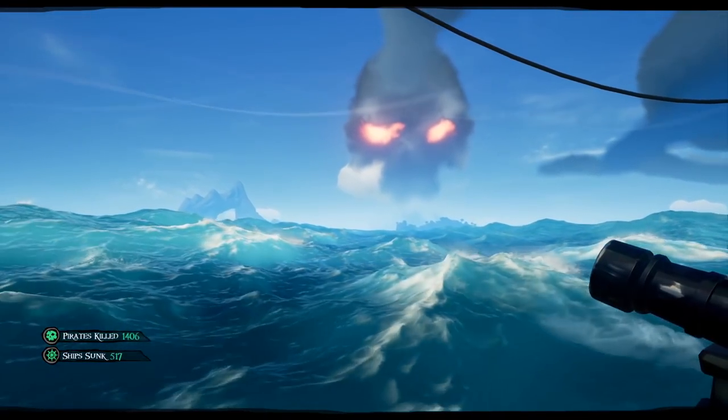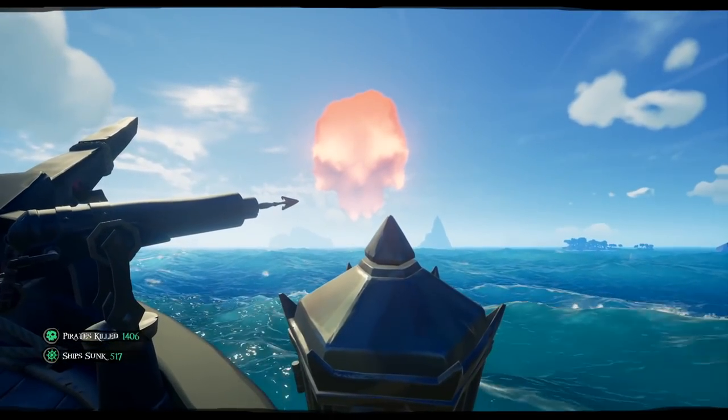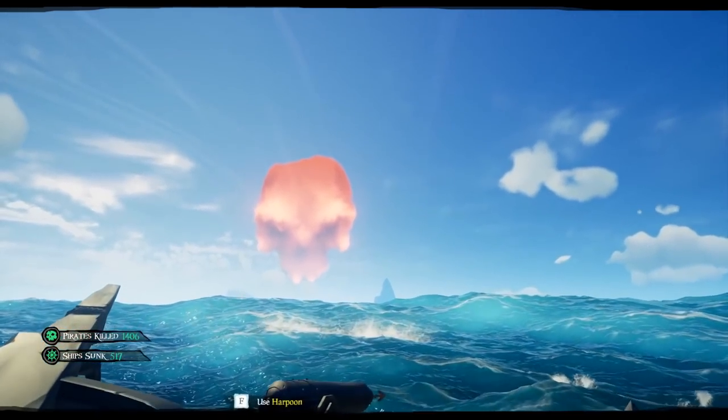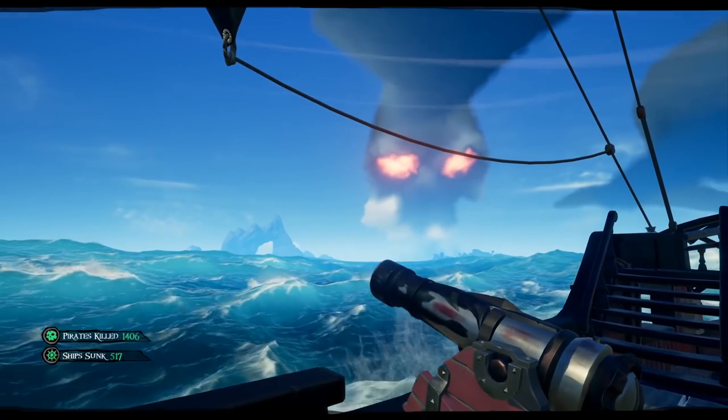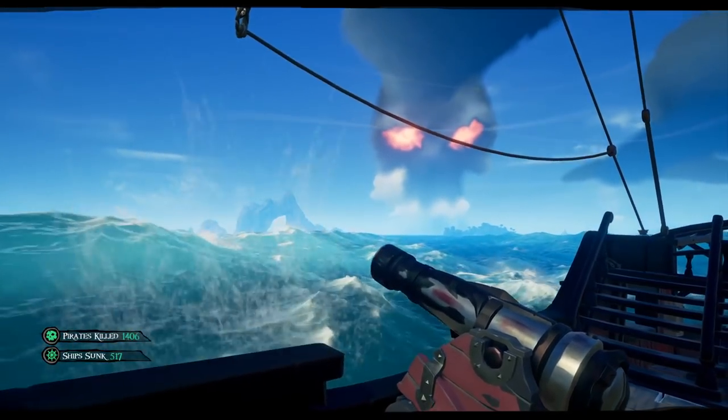For those of you who might be new to Sea of Thieves, the Ashen Skeleton Fort is a random event that happens in the world and is represented by a large red skull in the sky. Don't get the Ashen Fort mixed up with the Fort of the Damned, which is a white skull with red eyes — that's an entirely different type of fort we'll cover in a later video.